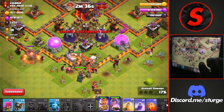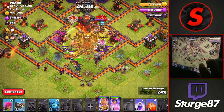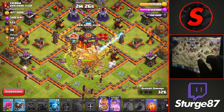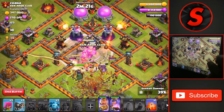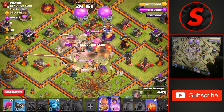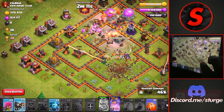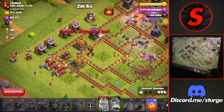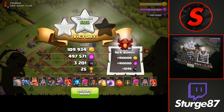After all the outside buildings are taken down, we'll drop all of the valkyries — including those clan castle valkyries — and drop a heal spell to allow everything to heal back up to full health and make their way over to the Town Hall. Taking that down for the first star in under 30 seconds, then dropping a rage spell through the back of the Town Hall compartment to speed through the walls and get enough percentage for the two-star in under a minute, getting a bunch of trophies using the GoVaPe attack strategy.